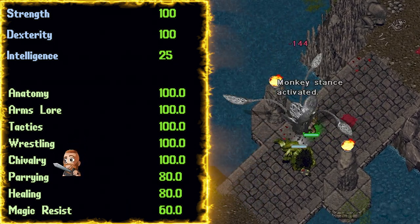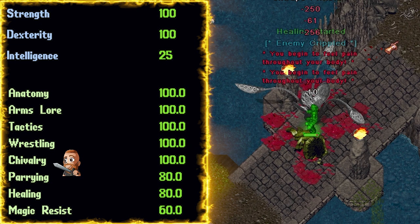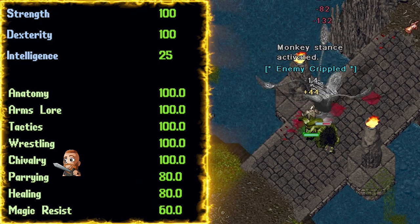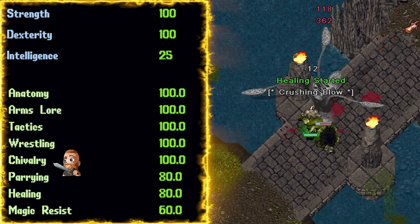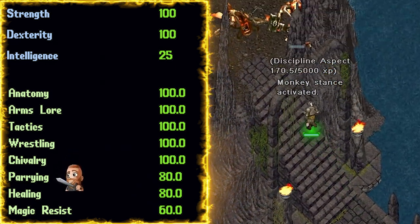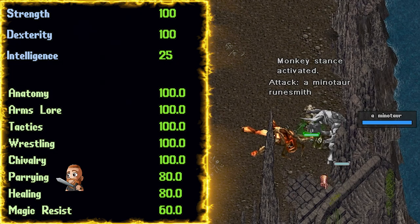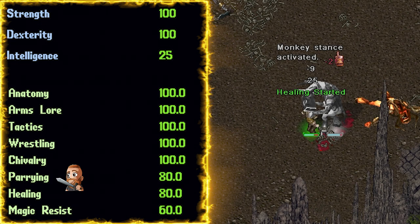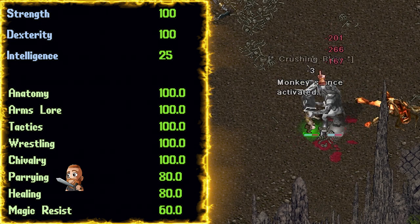Chivalry at 100. Chivalry is almost a no-brainer for a dex template. Not only does it give you two heals, but it also has the abilities to increase your swing speed, your damage output, and even a free rune book basically to all towns, shrines, and dungeons — plus a lot more. Parry at 80. We need this to go to 80 just so we can use the parry codex. And remember, with a martial manual it counts as a two-handed weapon, giving us the ability to parry without equipping a shield, but we still technically have a free hand so we can use pots without disarming anything.